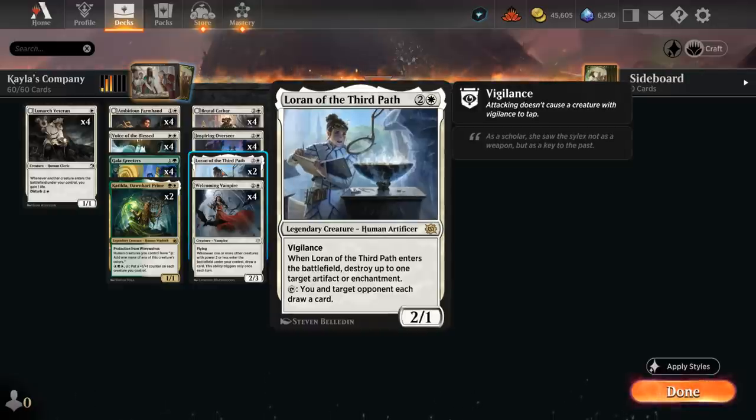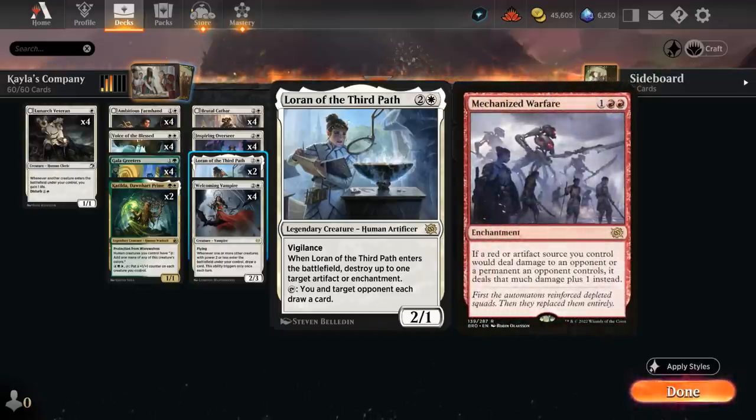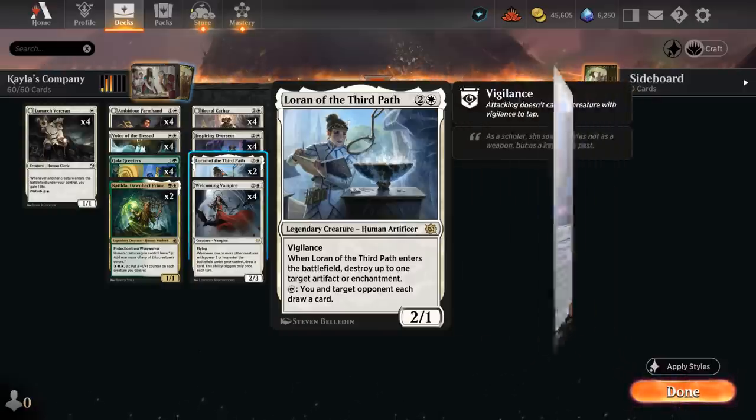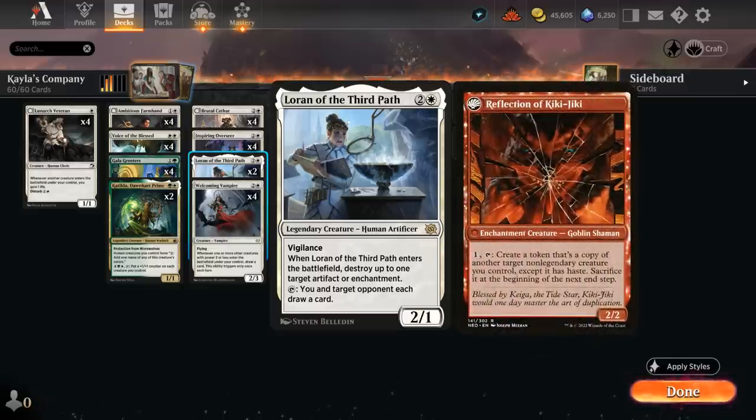We have two copies of Loran of the Third Path, which can destroy an artifact or enchantment when it enters the battlefield. A lot of decks in Standard nowadays have artifacts or enchantments — even Mono-Red has Mechanized Warfare. There's Reckoner Bankbuster in a lot of mid-range decks, and cards like Fable of the Mirror-Breaker, even once it transforms into Reflection of Kiki-Jiki, we can still take it out.